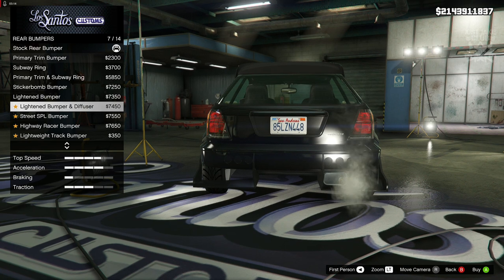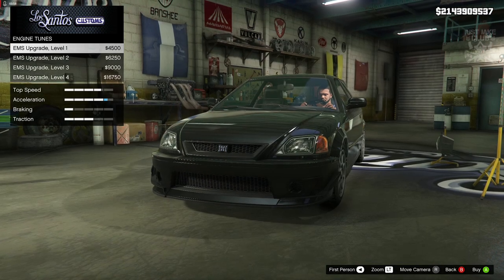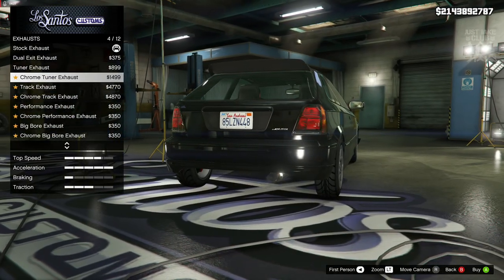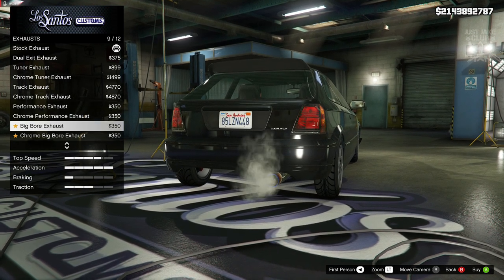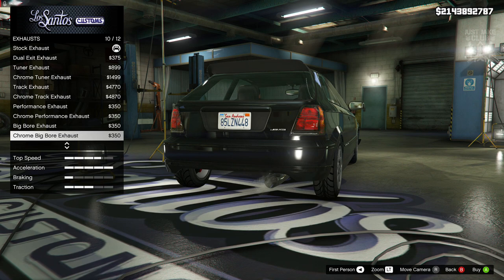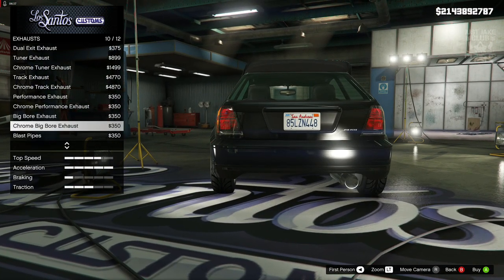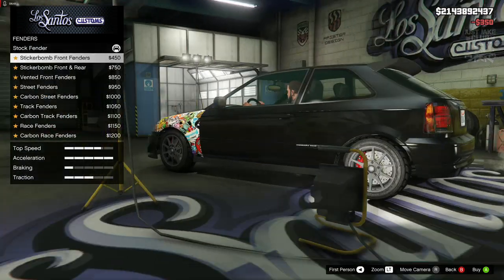For the rear bumper it's nothing too crazy - it's all color coded and a little bit lower than the stock version, so we are going to grab just the primary trim bumper. Next we're going to get the level 4 engine upgrade, then we're going to move on to the exhaust. We need something mean on this, a big exhaust - I'm going to go with the chrome big ball for the exhaust.